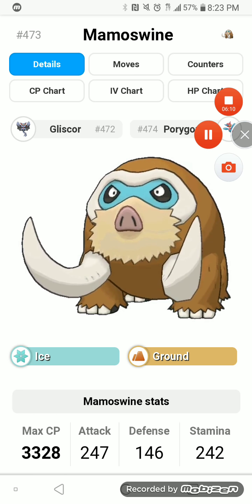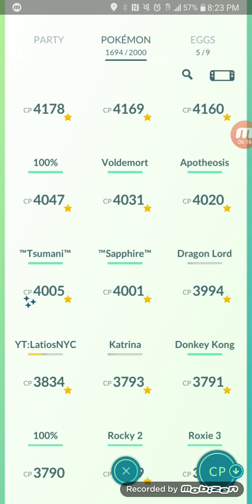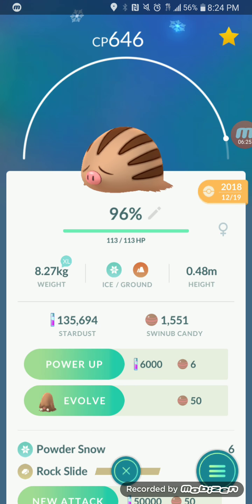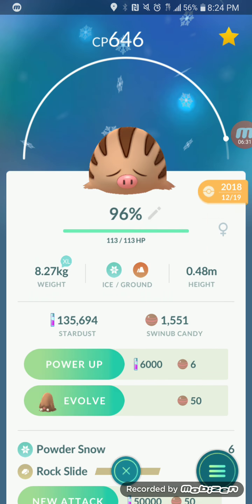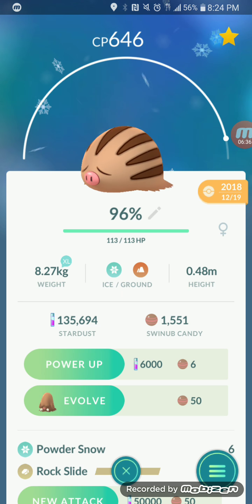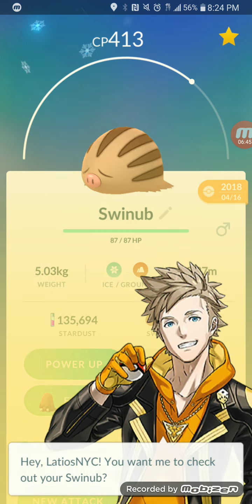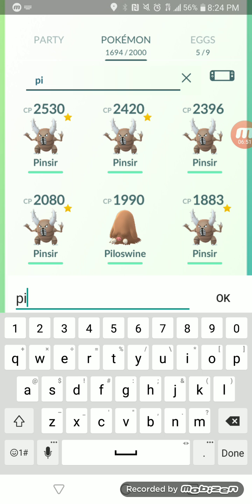Back on Pokemon GO, I'm going to show you my Swinub and Piloswine that I've been saving. I'm pretty much prepared — I have a 96% IV Swinub that I caught in the wild, I believe it's 15/14/14, and another one with 15 attack as well.